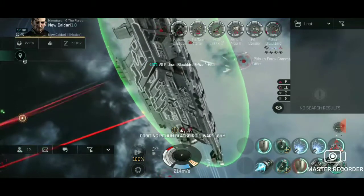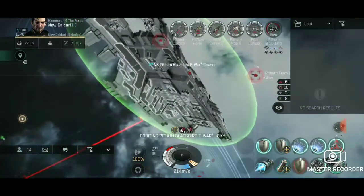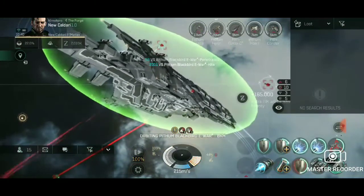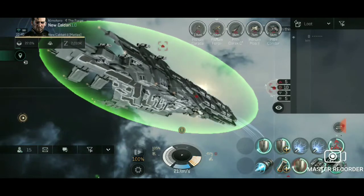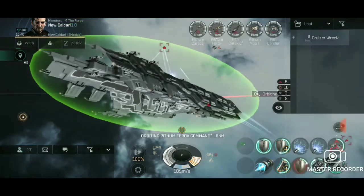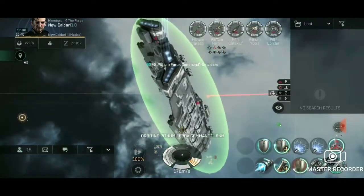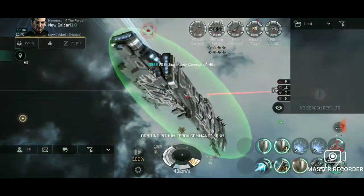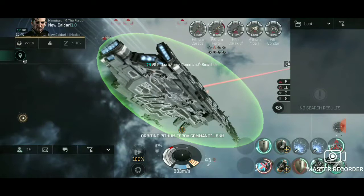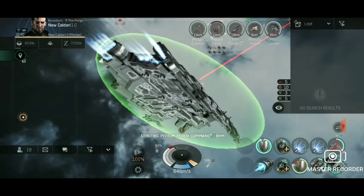Brawlers are the meta for the next section of this game and you are going to want to run similar setups. However, instead of the double Webifiers and the target painter you might go double Webifier and a Warp Disruptor. Actually, the Warp Scrambler might be a better choice than the Warp Disruptor — I'm not 100% sure on it just yet, but I think that would be a far better option for some players, purely because of its versatility in close range combat.